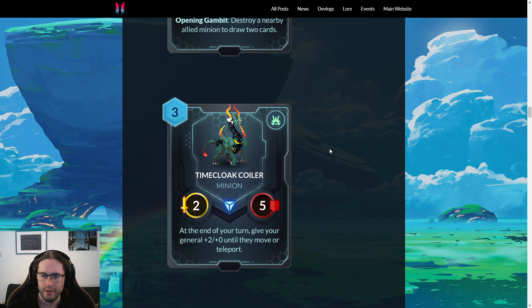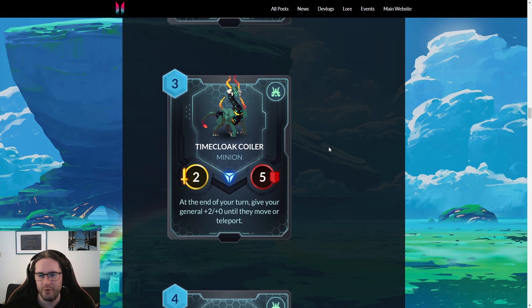Moving on to Magmar, we have Time Cloak Coiler — three mana, two-five. At the end of your turn, give your general plus two attack until they move or teleport. I like that a lot. I think this card is really good in gauntlet. It's an okay on-curve body — two-five is nothing to write home about, but it can trade with a three-two and survive, which is better than nothing. It's good against Wraithlings and small tokens, but I think the ability is fantastic.